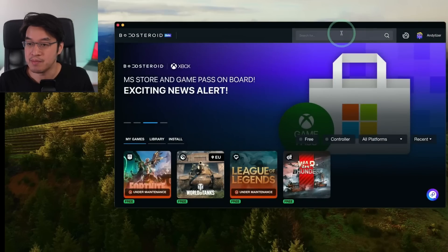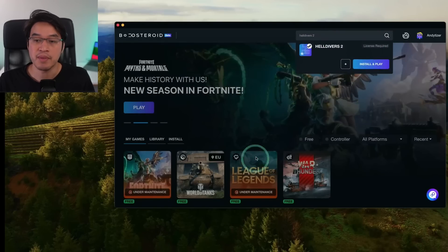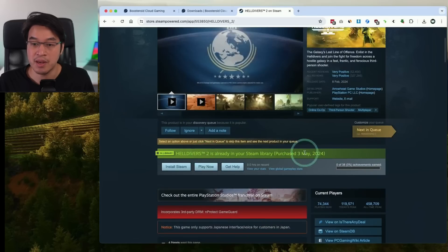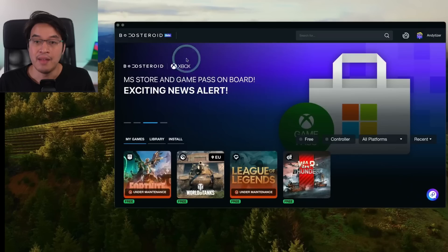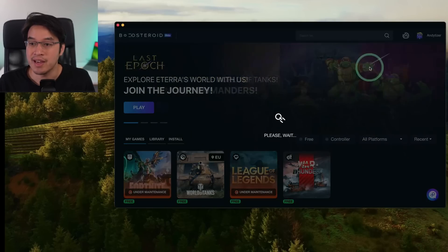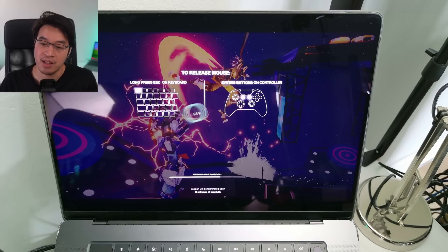Now load up your first game. Search for Helldivers 2 in the search bar — it says a license is required, so you need to buy it on Steam first. Go to store.steampowered.com, search for Helldivers 2, and purchase the Windows version. Once purchased and added to your account, go back to Helldivers 2 in Boosteroid and click 'Install and Play.' Because your Steam account is already synchronized and Helldivers 2 is in your library, Boosteroid will automatically connect to your Steam license.